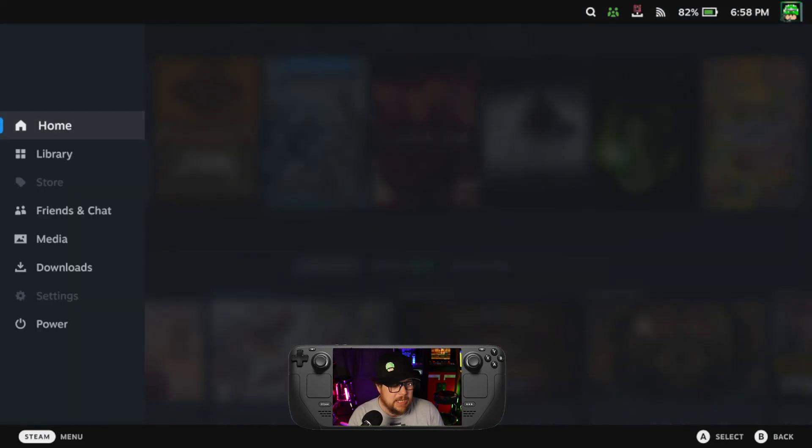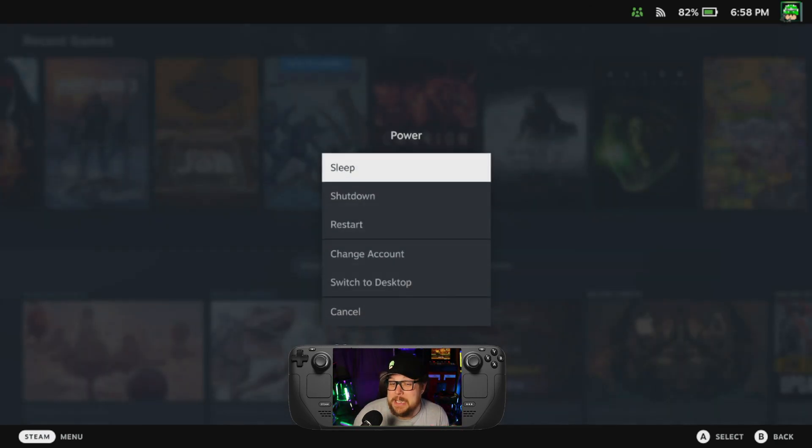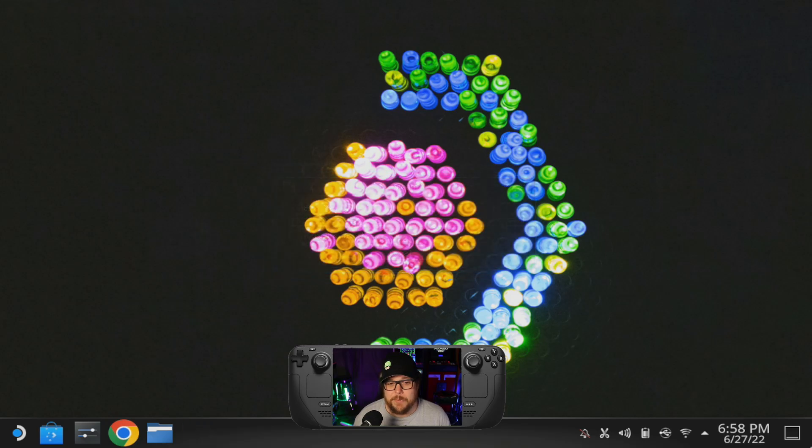Launch into Steam desktop mode. It could be that you're missing an update. When you switch to desktop mode, there's traditionally an automatic pop-up — just like on most clients — saying there's an update available. Hit yes and it'll update. I launched it in real time while chatting and now we're back into the Steam Deck desktop.